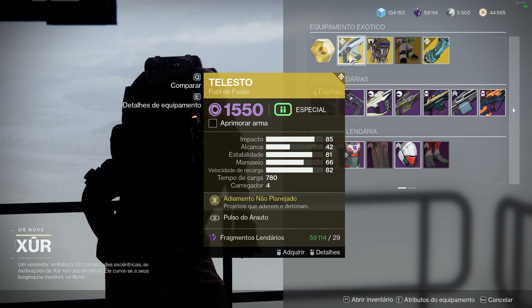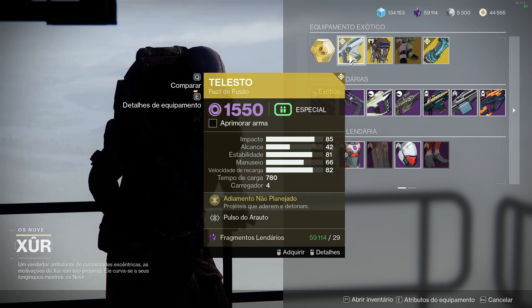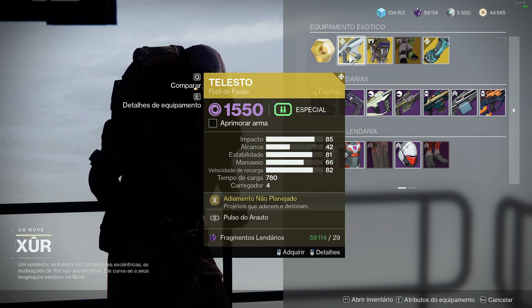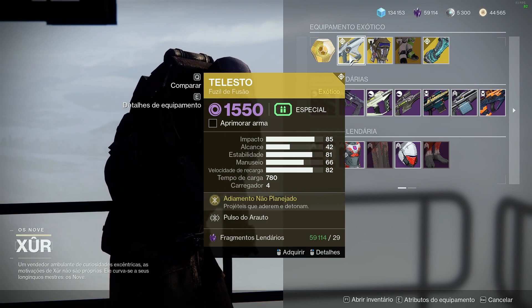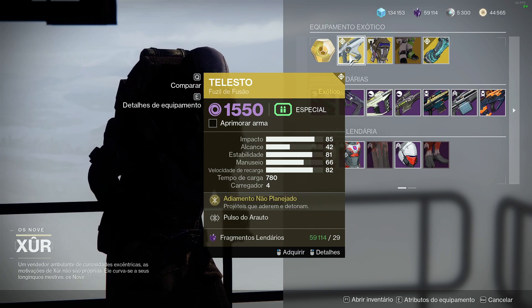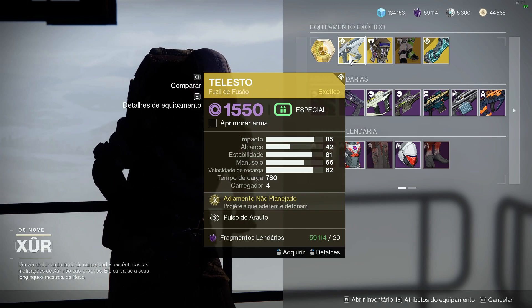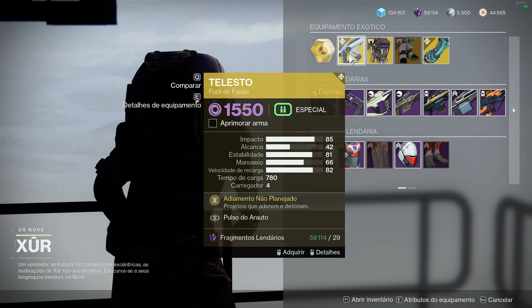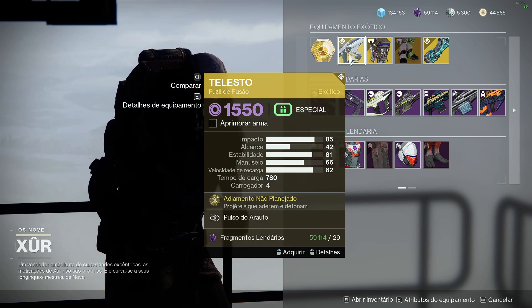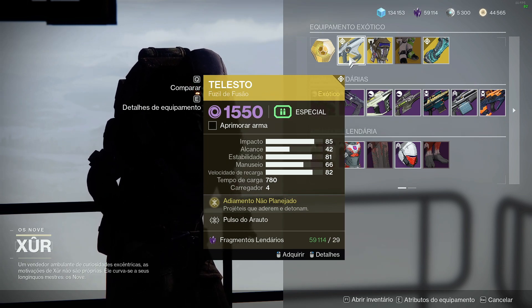A arma exótica que ele trouxe pra gente essa semana é a Telesto. Pra quem não conhece a Telesto ainda, ela é uma arma terrível que já quebrou o jogo várias vezes, com várias interações que ela não deveria ter. Já contou como kill de corpo a corpo, o dano explosivo dela atravessa paredes e objetos imunes.